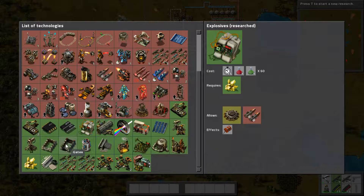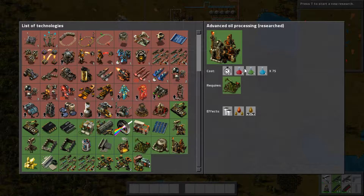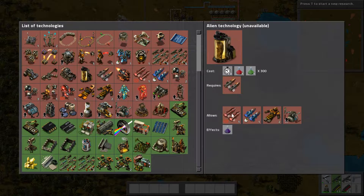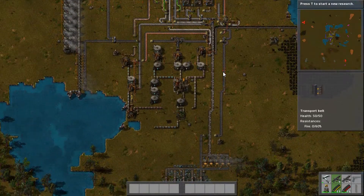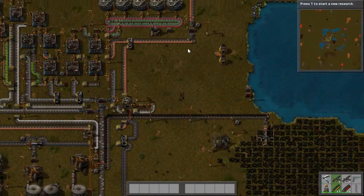Research I've done: we got stone walls and gates done, advanced oil processing, solar panels, and explosives — because we need to get into rocketry and then alien technology to get the alien science pack. Something I didn't realize: it requires one alien artifact to make ten alien science packs, so you'd only need about 30 alien artifacts to get 300 alien science packs. So we've already got 30 alien science packs possible with the three alien artifacts we already have.